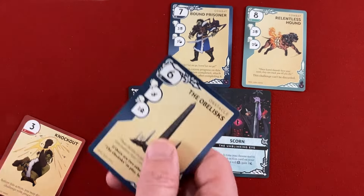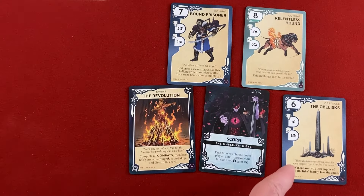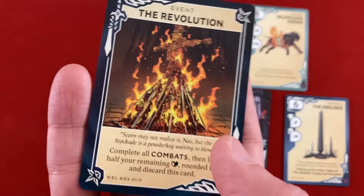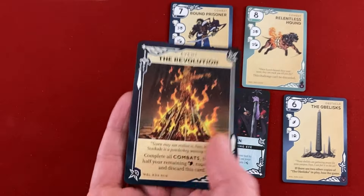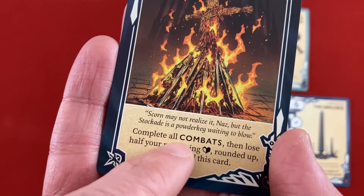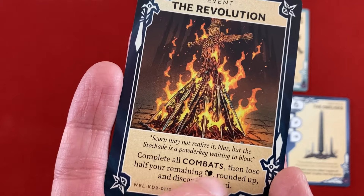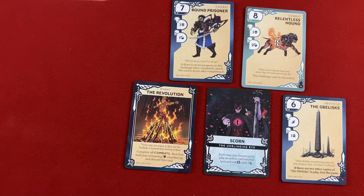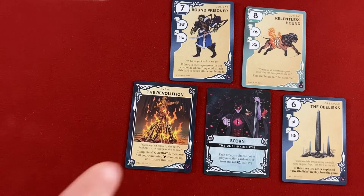We get an event card and another Obelisk — a blue one. Before Fane's turn, let me explain events: you can choose an event as the card you challenge, but instead of fighting it you just resolve its ability. This one says complete all combats automatically, then lose half your remaining hearts rounded up and discard. That's five hearts right now — clearly better to use when already low on health and when all three combats are available. For now, we're not doing that.